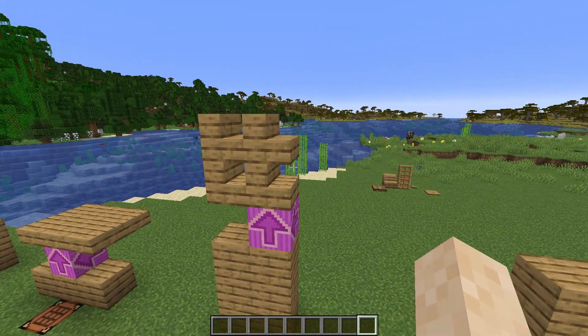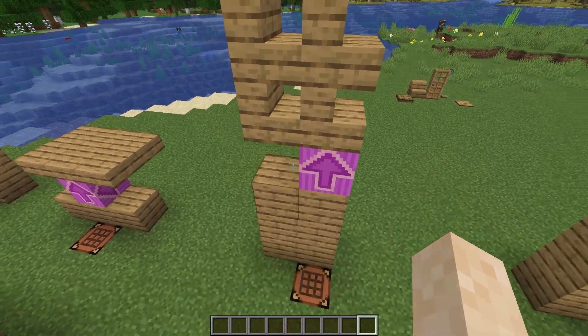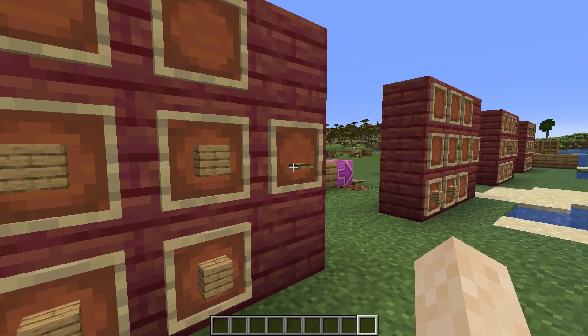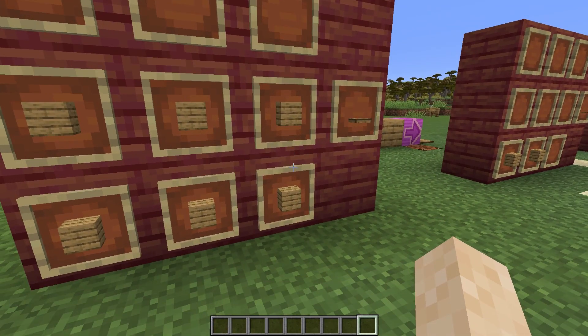They fixed it with stone using the stone cutter, but in the crafting table with wood, you can't do anything about it. Now it's time for the trapdoors. The trapdoors don't look very expensive, but they're very, very expensive, and it's ridiculous.